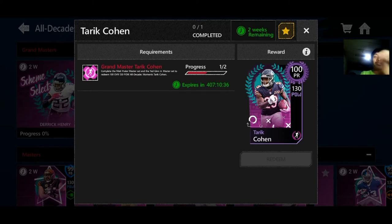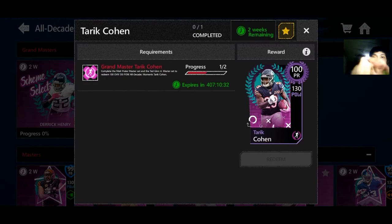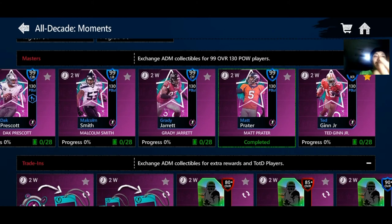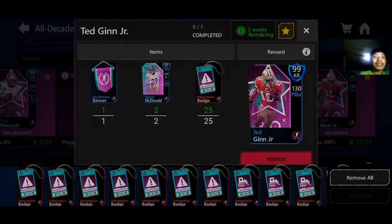As you can see, we already got one because the mission requires you to get Matt Trader and Ted Ginn Jr from this spot just to unlock him. I already got Matt Trader, so now we're gonna get Ted Ginn.